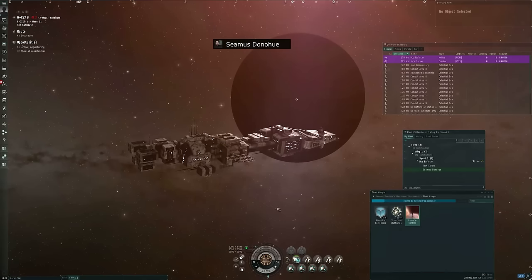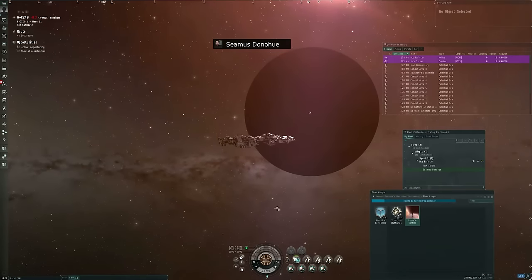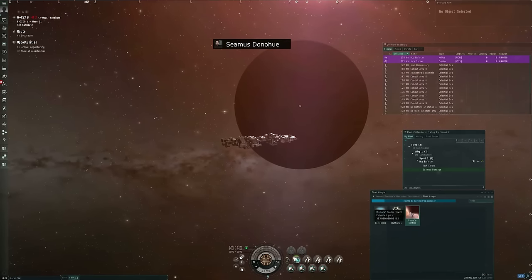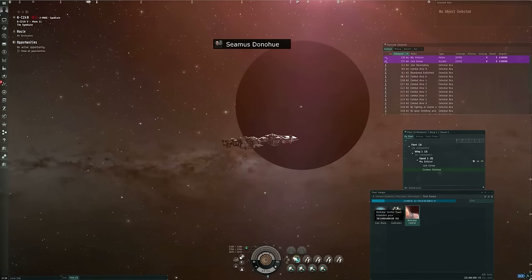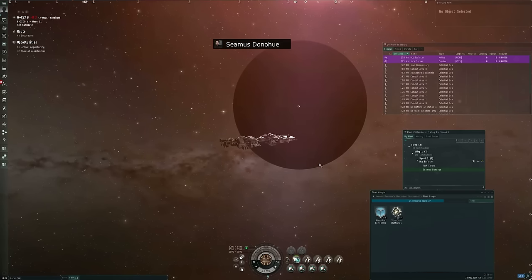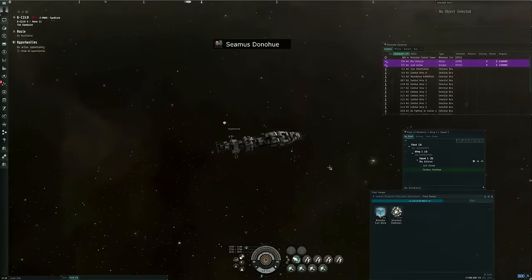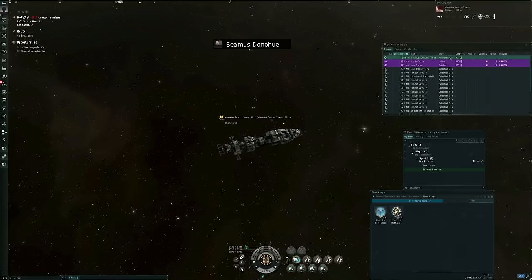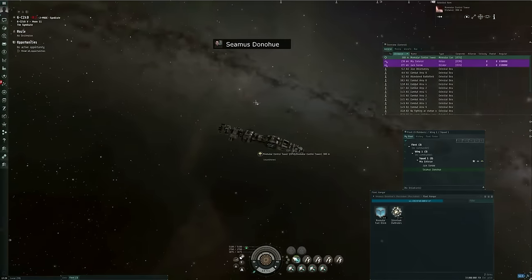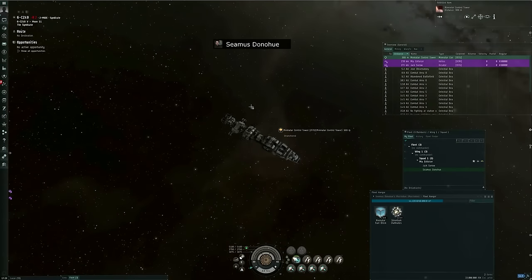This Minmatar control tower is 8,000 cubic meters, so basically any vessel that has an 8,000 cubic meter hold of some sort should suffice — a fleet hangar or a standard cargo hold. So I right-click and launch for corporation. The control tower has appeared next to me. The last time we tried to record, this control tower appeared 169 kilometers away.